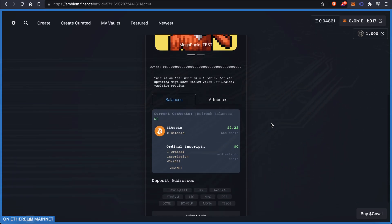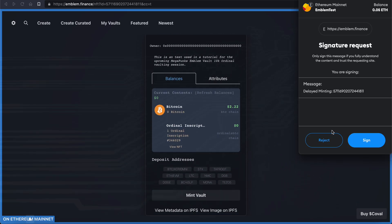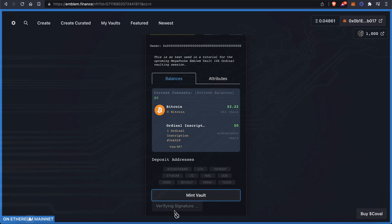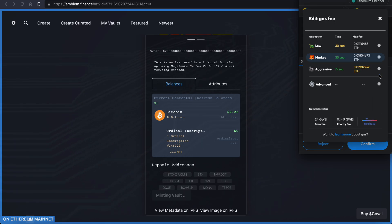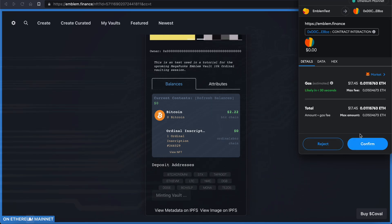All you've got to do is come down and hit Mint. You're going to see a gas fee associated with it — it says Verifying Signature, and then a gas fee is going to come up. Depending on the gas, right now it's about 24, and it's at $17.